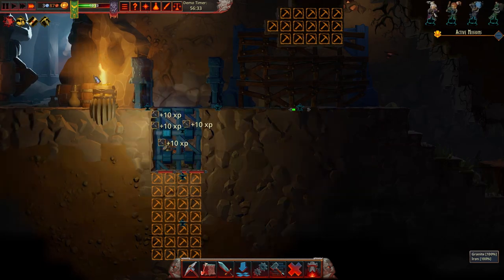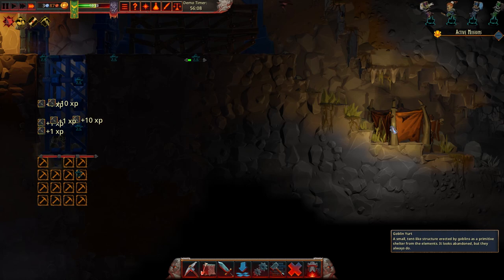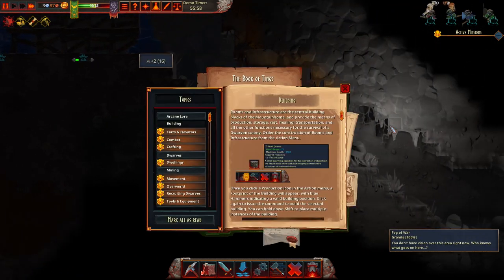Are they going to get stuck down here? What's this? A goblin yurt. Looks abandoned, but they always do. Probably.